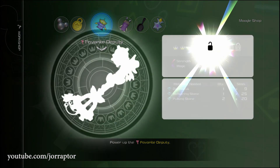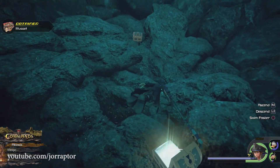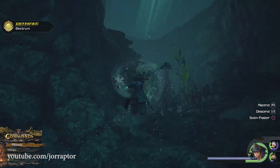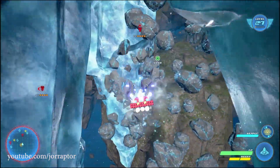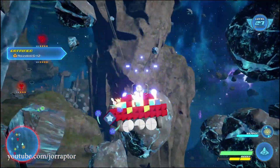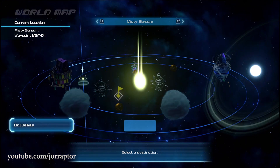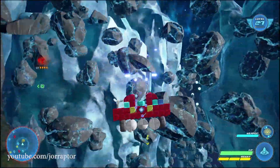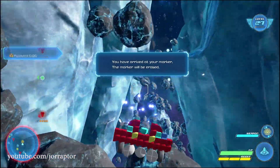You can get Damascus and Edimentite from chests in later worlds like the pirate one, but you can actually find a lot of them while flying around in your gummy ship in the Misty Stream Galaxy — the second galaxy where you can go to the Frozen and Monsters Inc worlds. Just embark at a location, look for asteroids, and keep shooting them. This will give you a lot of materials needed to upgrade your Keyblades.